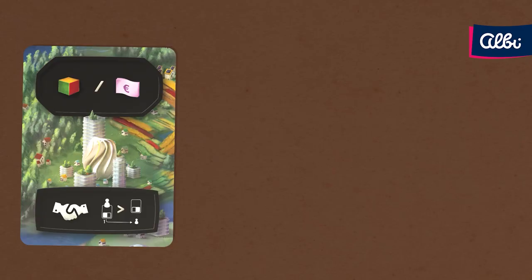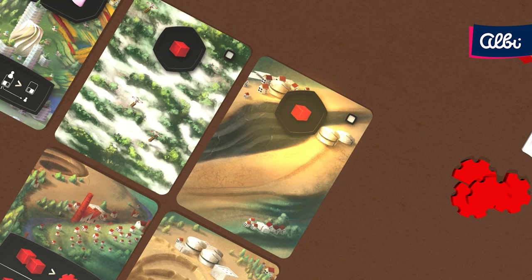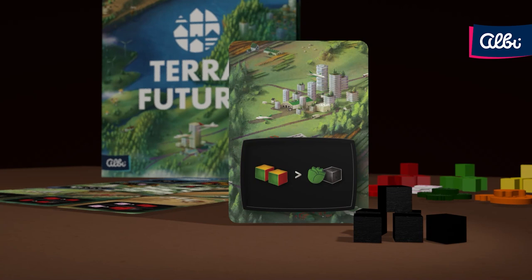Each player gradually builds their own territory, ending with a grid of 3x3 cards. You will activate effects on newly placed cards along with the cards in the same row and column. This leads to acquiring and exchanging resources, which you always store on the cards that made them.